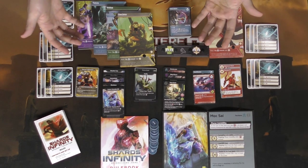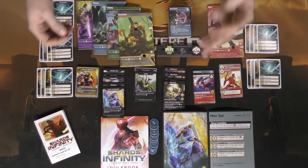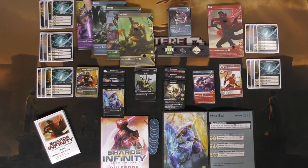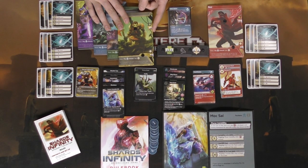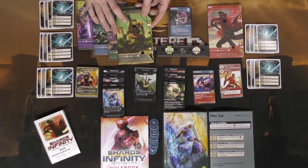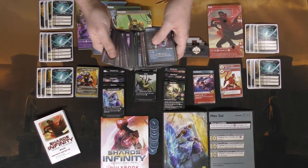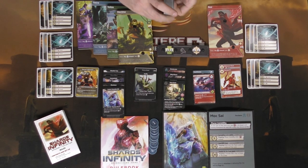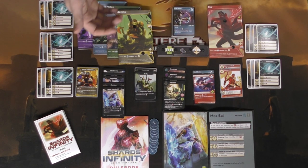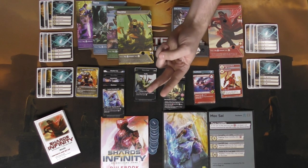Here we have Shards of Infinity the deck-building game with its core set, and Shards of Infinity: Shadow of Salvation. The core game supports up to 4 players. You'll get four 10-card decks and four different hero cards, each with a little HP tracker. You mostly start at 50 HP, and when you hit the X mark you're dead. You also get a big stack of cards — the deck builder pool — which you shuffle, deal out a certain amount, and players buy from and build their decks.